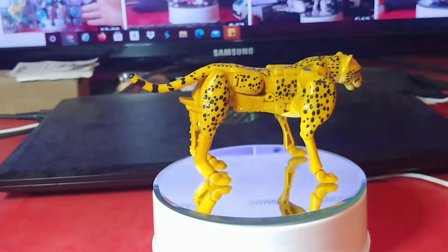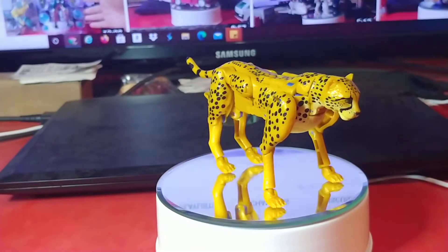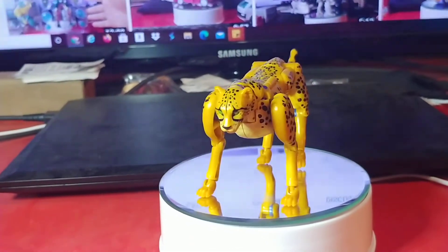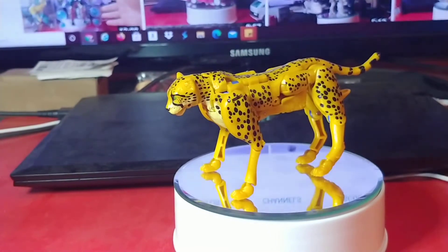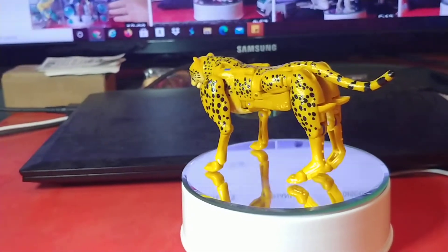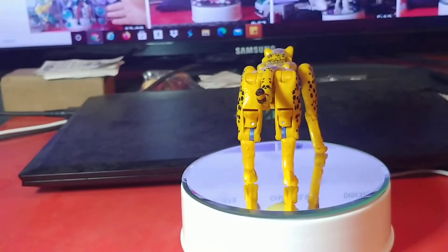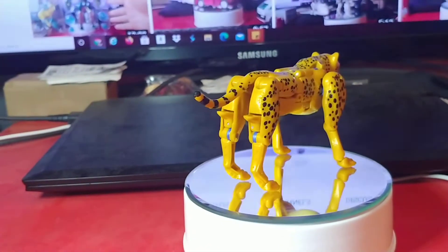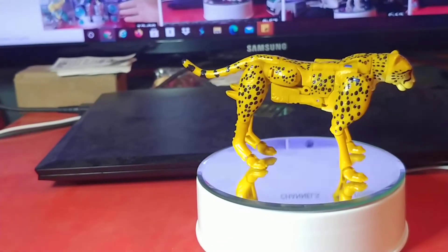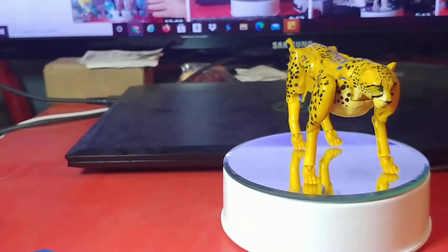They give us a Cheetor in cheetah mode plus a show-accurate robot with the darker blue. I like the green eyes somewhat better — I might actually paint some cat-eye slits in there if I'm feeling brave enough, or I may just leave it alone. That looks good to me.